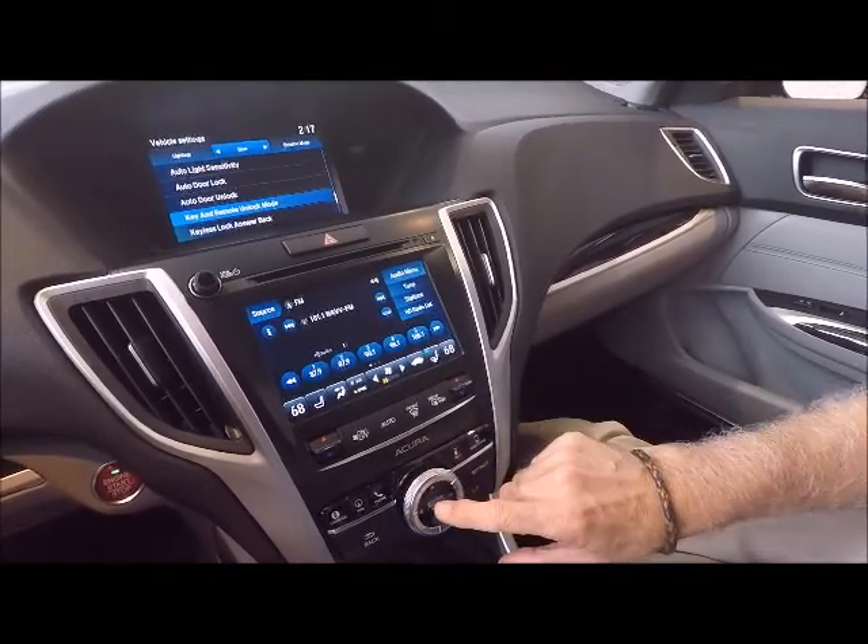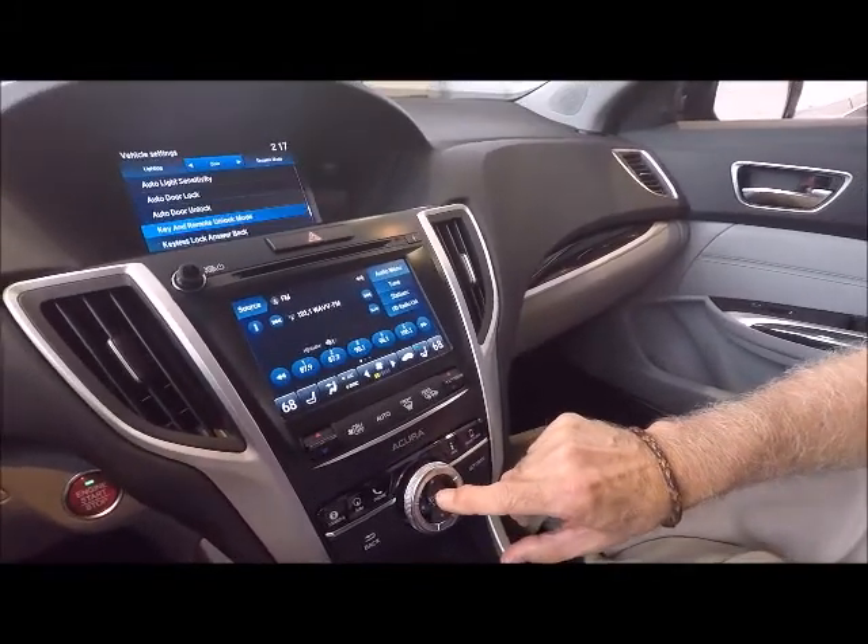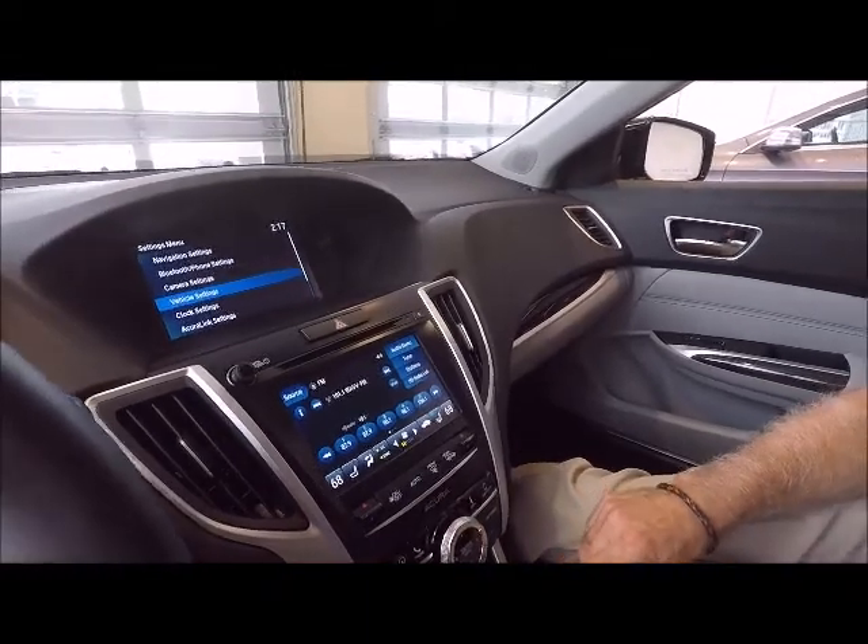The next one you wanted was key and remote unlock, and you wanted that set to all doors — enter and exit.